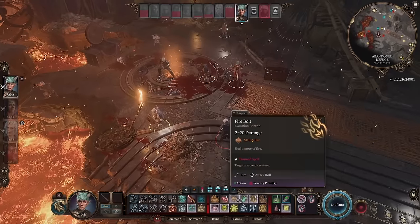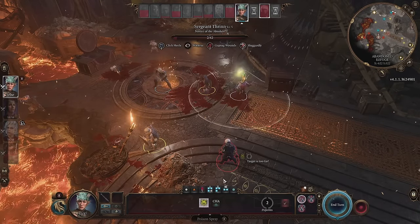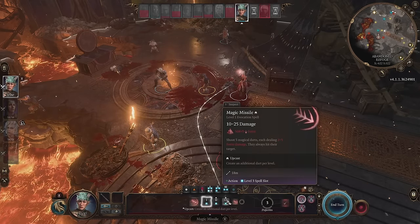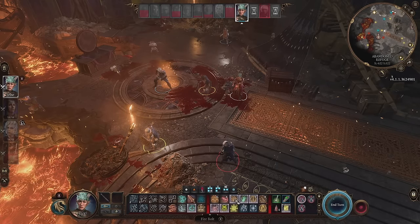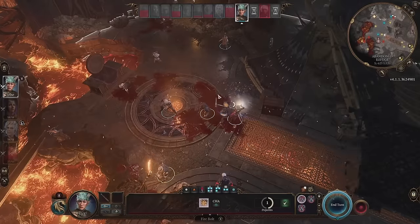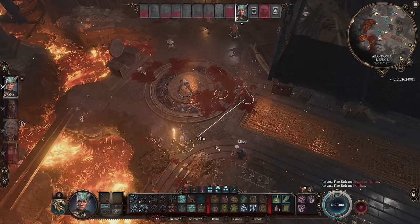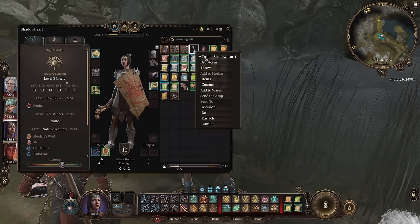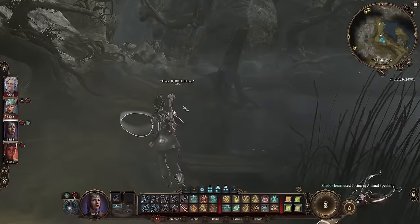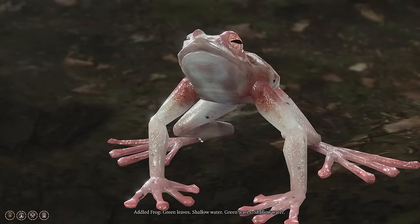Comboing spells in Baldur's Gate 3 is just as powerful a tactic as it was in Divinity Original Sin 2. You can create water and then electrocute it, zapping all enemies, or turn it into ice and have a chance for enemies to fall prone, meaning they have to waste their movement action to get up. Grease plus fire equals fire puddle. Spells can be used for far more than just combat too — if you cast web at the bottom of a large drop, you can jump and land on the web without taking any fall damage. It's very fun to see what combinations work, so don't be afraid to play with your spells and the environment.